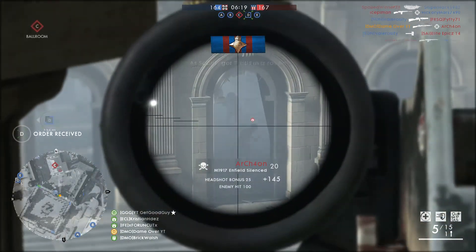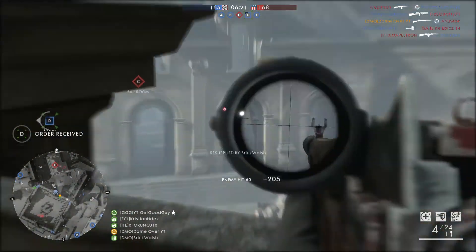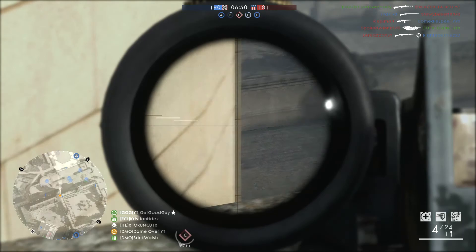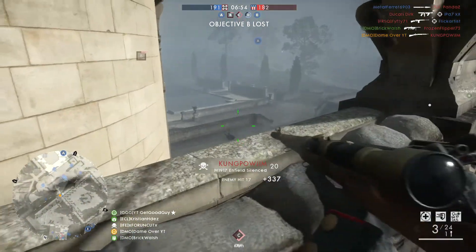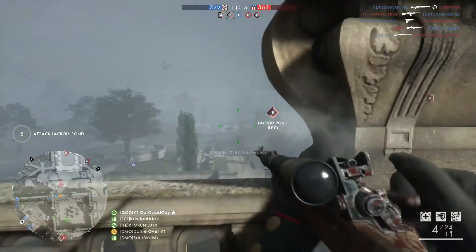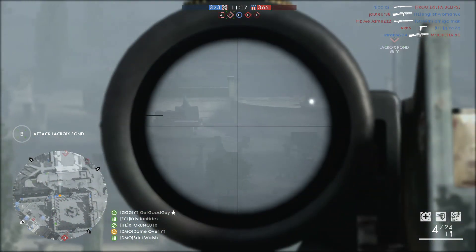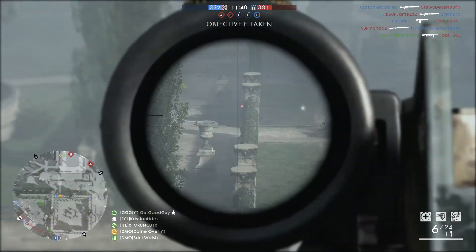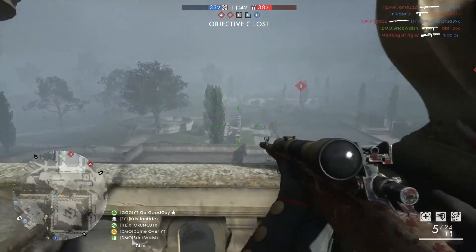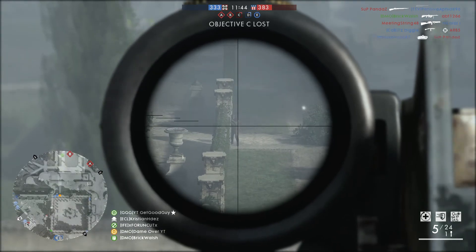Comparing it to the Enfield Infantry, there are very slight differences in recoil and spread decrease, but these stats are at the standard recoil and stat model for most scout rifles, so the differences between the two are very slight and pretty much unnoticeable. Most importantly, the Enfield Silenced has a lens scope, making aiming at range considerably easier than its infantry counterpart.